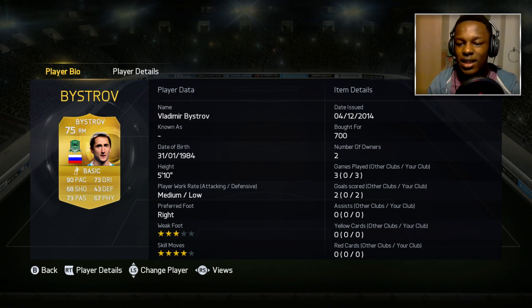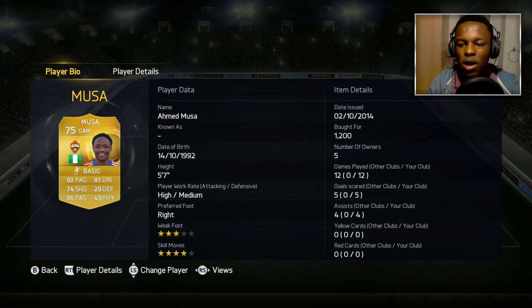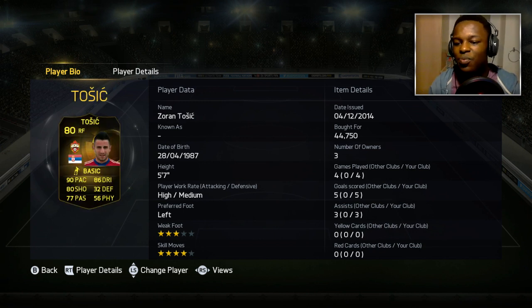Next we have Beastrov — this dude is the pacey Russian with 90 pace. He knows how to get down the wings, that's why I've got him in this squad. On the left mid position we have Mike, the pacey Brazilian with 93 pace — love using this guy, never disappoints me. Next we have Musa at CAM. I've put him there mainly because I've got two players up front who I think are a bit better. He's got 93 pace and 81 dribbling.